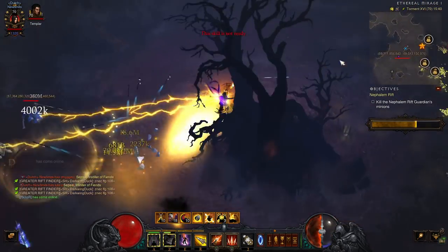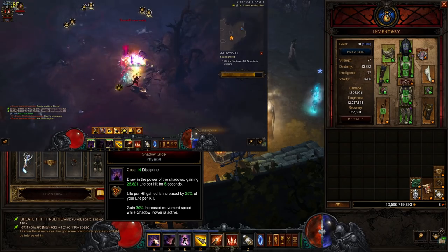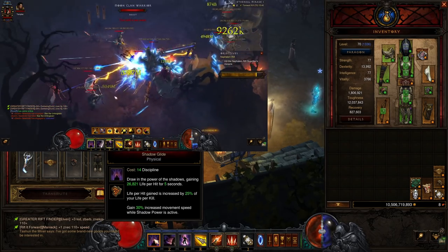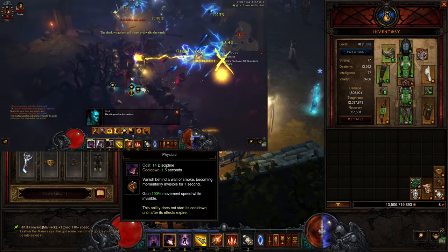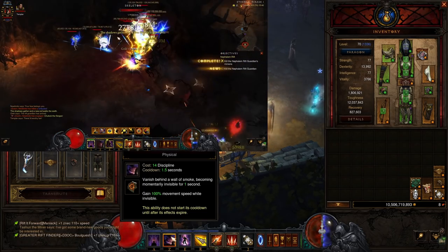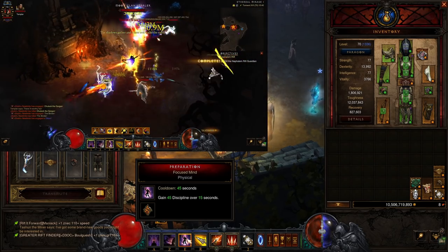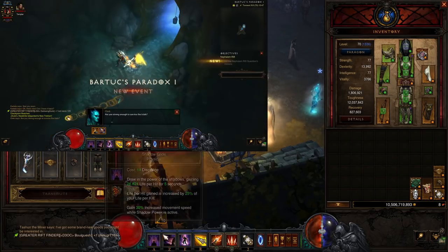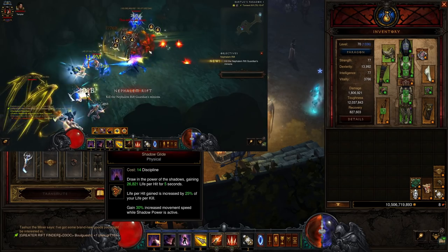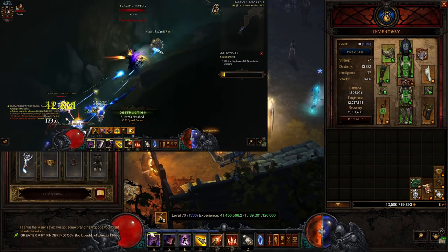For the skills we are using Shadow Power Shadow Glide, which gives 30% increased movement speed while Shadow Power is active. We're using Smokescreen Displacement, which gives 100% movement speed while invisible. We're using Preparation Focused Mind, which gives 45 discipline over 15 seconds. This is going to help make sure that we are able to spam these skills out. You want to use your Shadow Power but only use it once every 5 seconds.